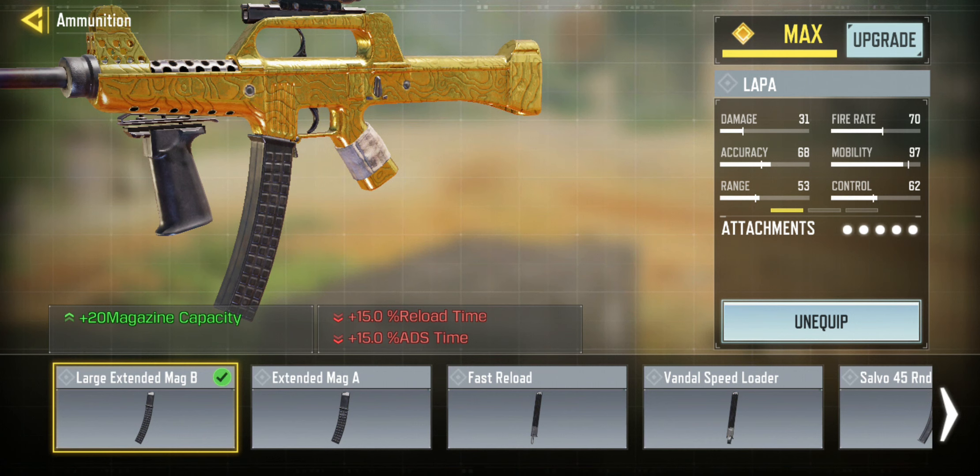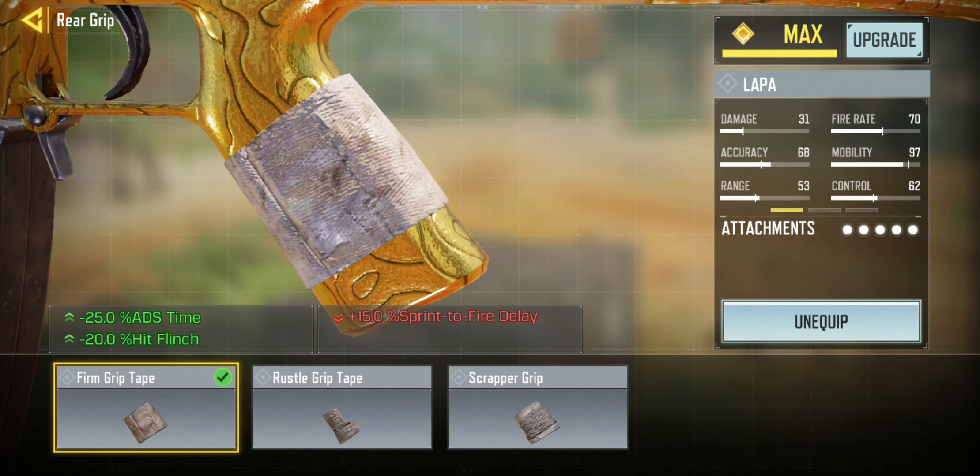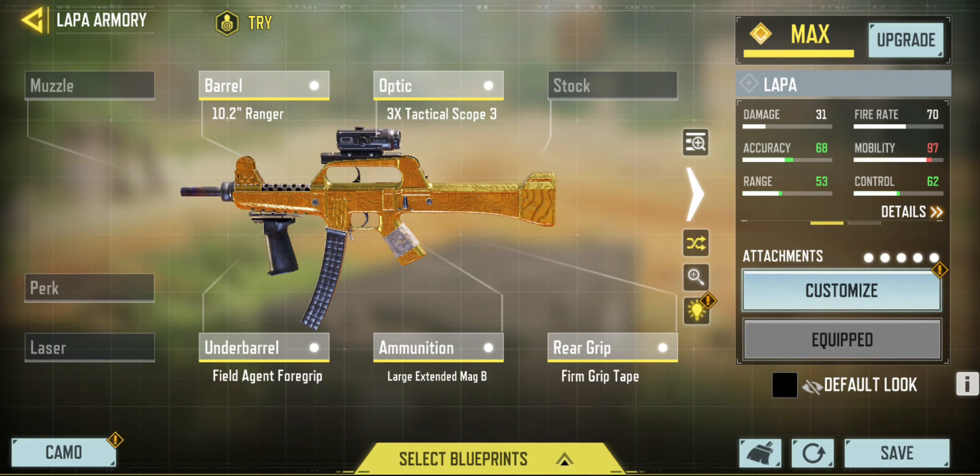I put plenty of ammunition in there with the Large Extended Mag B. For the grip tape, I've used Firm Grip Tape so that hit flinch is reduced and ADS time is reduced, making it a quicker gun to use with more stability when you get hit.